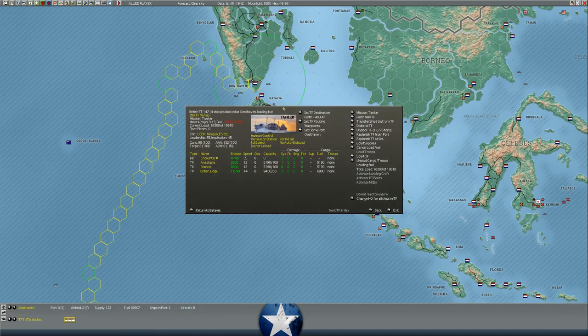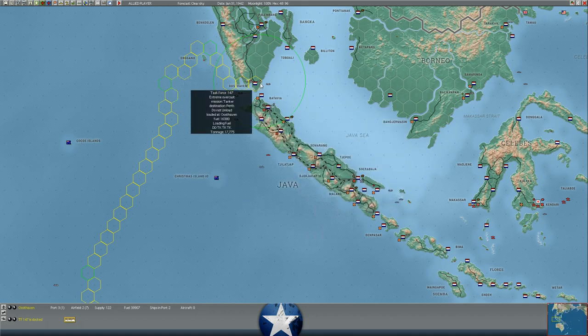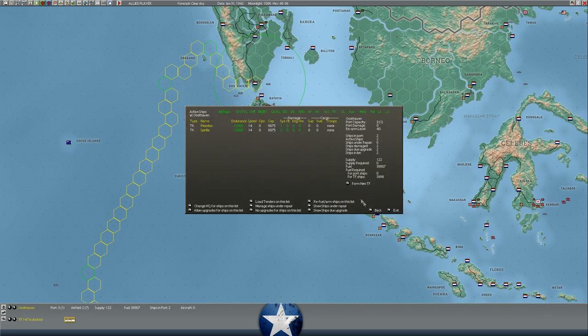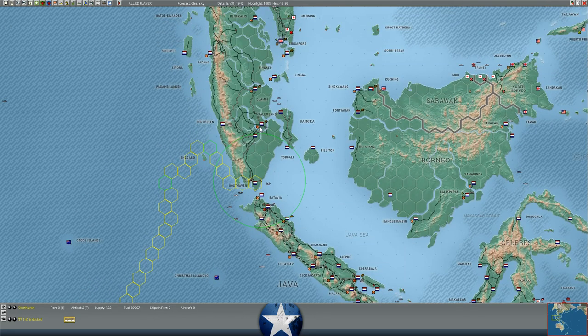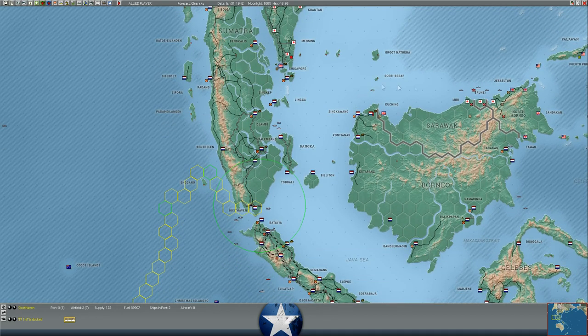At Oosthaven, we've got 16,000 fuel loaded up. This force with up to 19,000 fuel capacity should depart Oosthaven toward Perth before too long. We're starting to load up another 16,000 fuel on the two tankers already at Oosthaven. We've pulled almost all the fuel out of Palembang — only 5,000 fuel left there, though there's almost half a million oil. We've got about 40,000 fuel at Oosthaven as we continue our efforts to limit the damage from XTRG taking the island, which he eventually will.